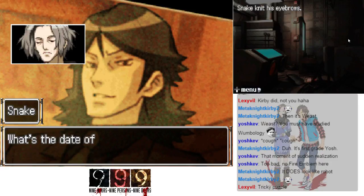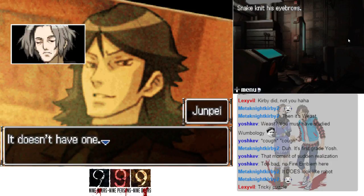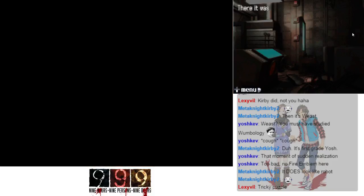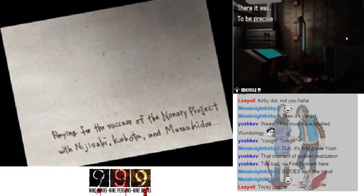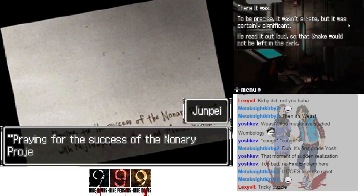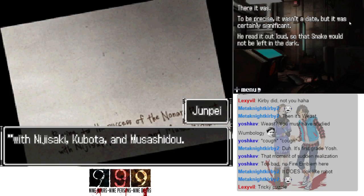Snake knit his eyebrows. What's the date on the photograph? It doesn't have one. Did you look on the back? Yes — Junpei flipped the picture over. There it was. It wasn't a date but it was certainly significant — he read it aloud so that Snake could not be left in the dark.